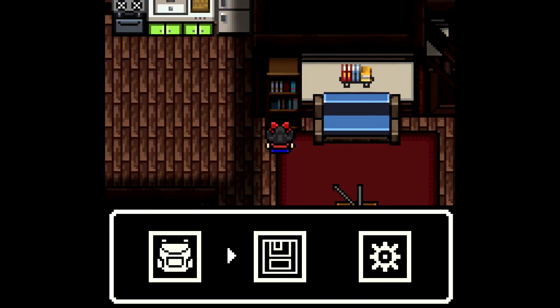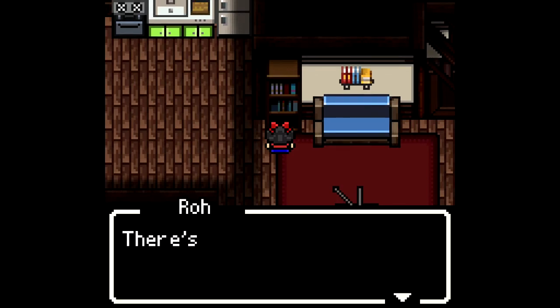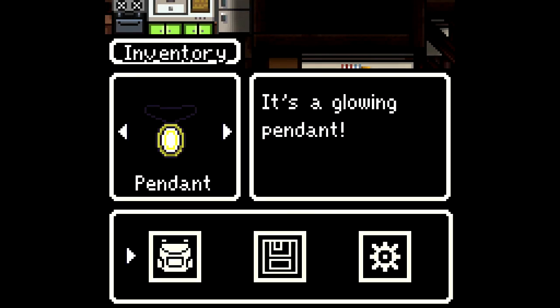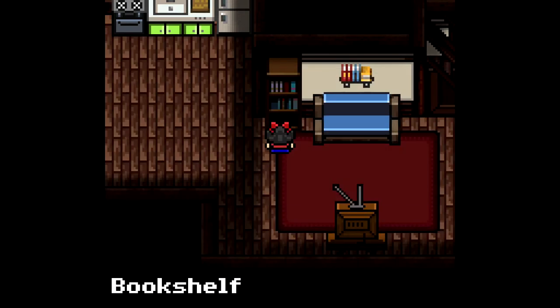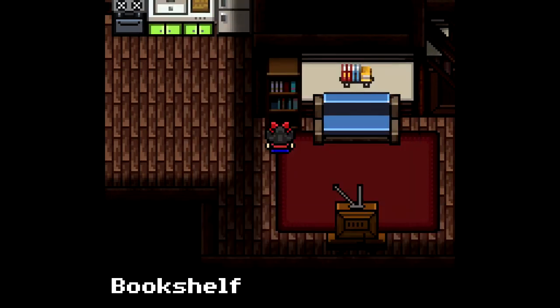So this is our menu — wow, that's very simple. Let's save the game. We have our backpack, and inside we have a pendant which glows — that's awesome. We have a door key, which is the key to the front door — very self-explanatory. We also have settings: sound, music, text, and that's literally it. Very simple and easy to understand.